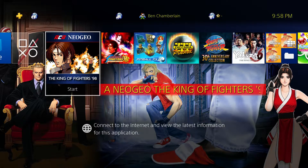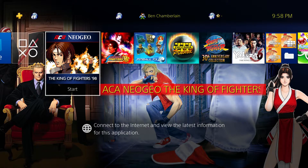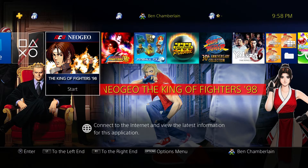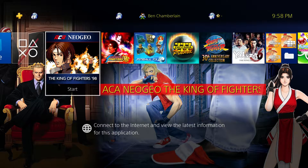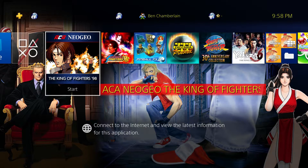Now if you do want to run KOF 98 in a widescreen mode and you're okay with just playing the Neo Geo version — not the enhanced Ultimate Match version — you might be interested in the ACA Neo Geo King of Fighters 98, which is on PS4. It is a modern release, not from an old console except Neo Geo, I suppose. It does support wide screens and will let you manipulate the screen to take up more of the pixels on your widescreen display. So let's check this out.